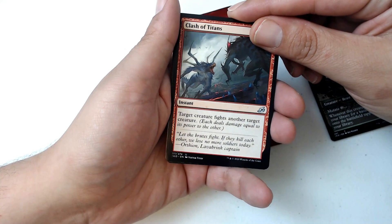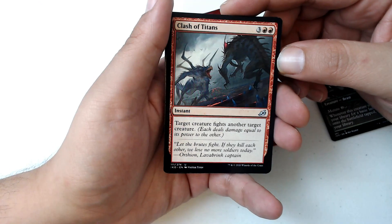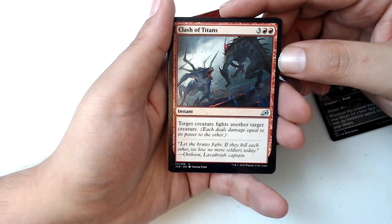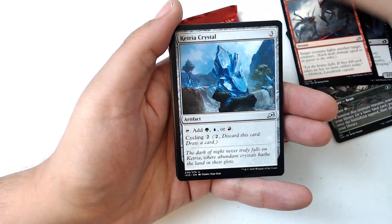That's okay I guess. I was thinking it's really expensive for a fight card, but I guess you don't have to use your own creatures to fight. So you could have a target player have two of his creatures fight and they both die, or target player A and target player B's creatures fight each other.